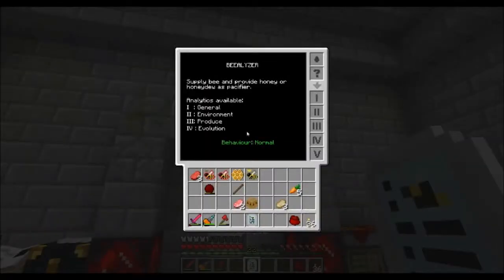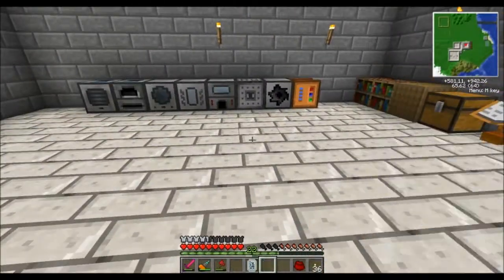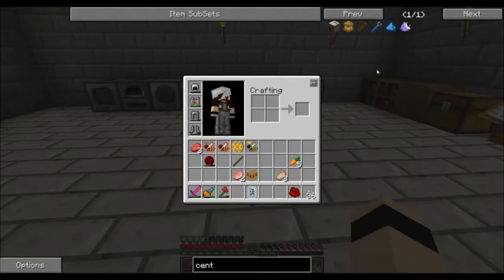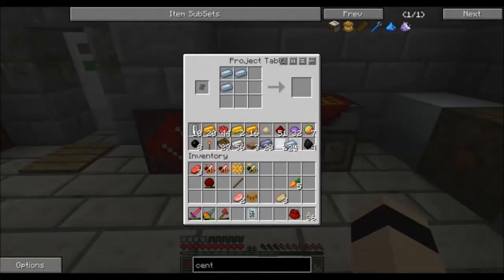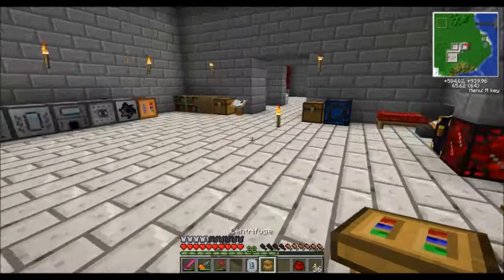So how does the beelizer work? You've got to give it honeydew and give it a bee and it'll tell you everything there is to know about that bee. We don't have any honeydew, so to get that we need to build a centrifuge — that's copper and a sturdy casing. Remember the sturdy casing: it's three copper and one tin. Got our copper, let me go grab the glass. We have the centrifuge.